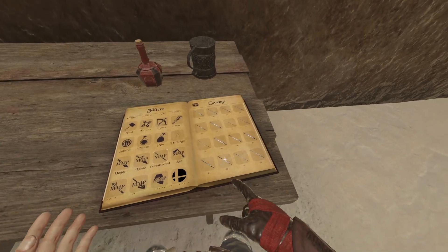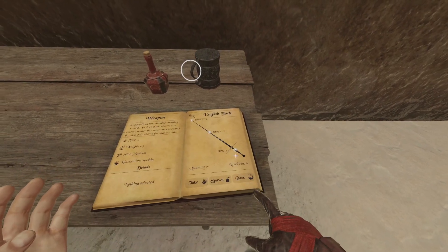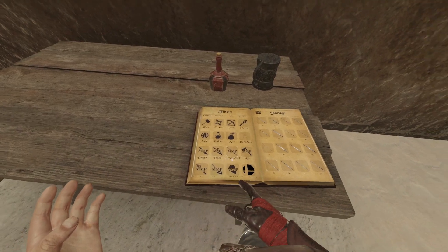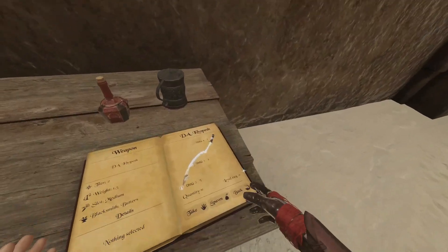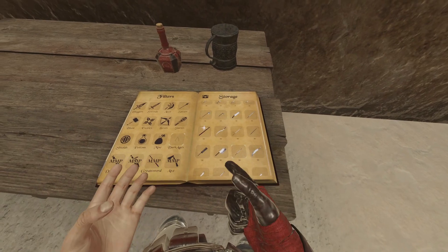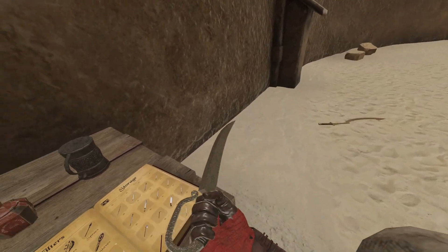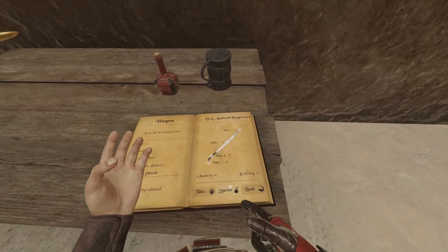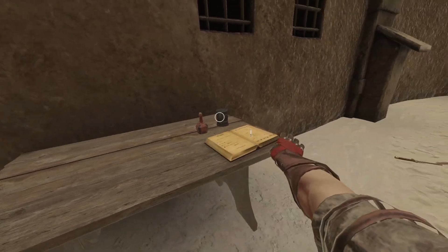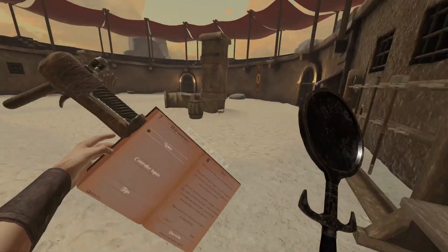Of course every ninja needs a katana, so let's see if we can find one. There's a lot of weapons in this weapon pack. Let me check in the Dark Ages section because it has even more weapons. This isn't a katana per se but it's still pretty cool. I should have looked up where the katana was before I started recording. I found a pan sword and this weird gun thing.